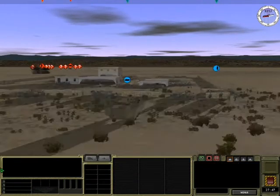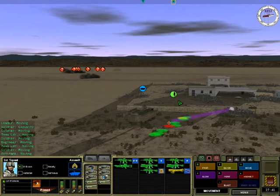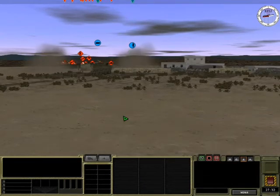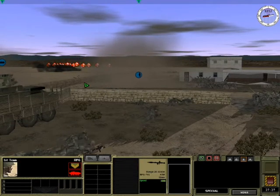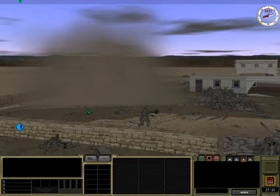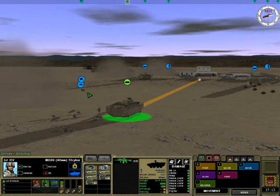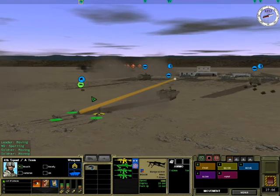Everybody out — they're actually fine for the moment. Crawling into position. I'll order the Striker to drop some smoke to cover my guys so they get some breathing space. There are RPGs, thankfully no anti-tank rockets. While the smoke is shielding, I'm going to move these guys forward as well — fast move, covered by the smoke, so that should be okay.